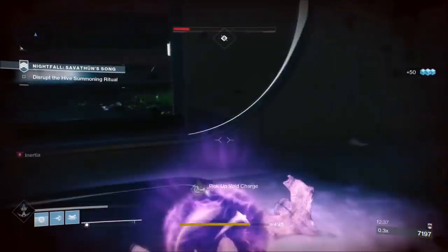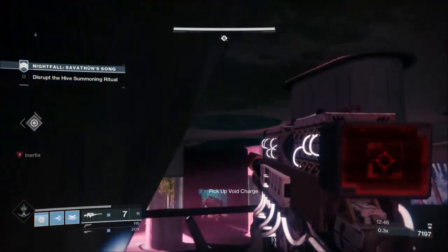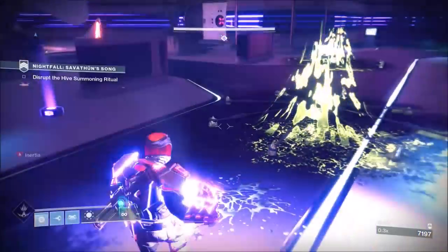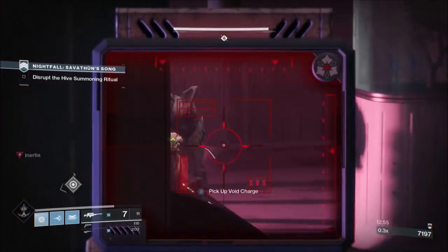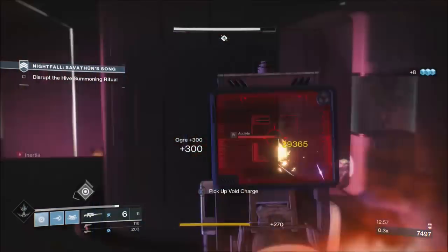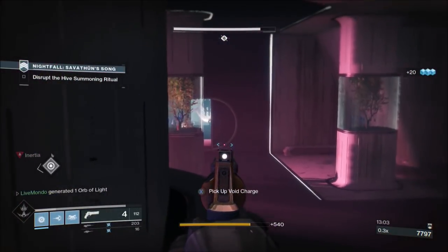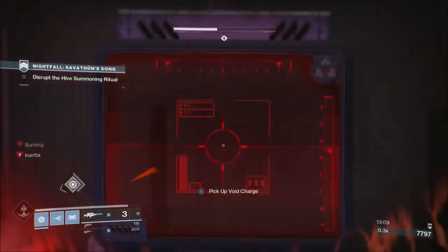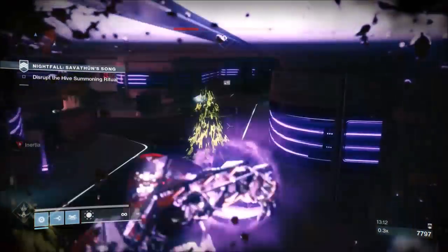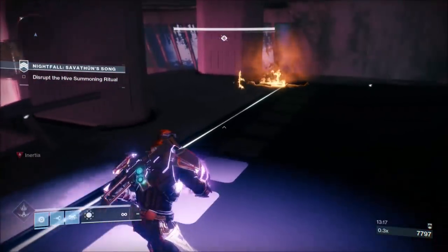Now we're onto the ogre section. Prop your momentum again and take out the ogres and acolytes. Be careful - even though you're kind of safe up here, the acolytes will throw their flame grenades up and they will do a lot of damage. Take that first ogre, then the ogre way back in the room. Work on the acolytes - I try to take the ogre quickly but take too much damage, so I get out, proc momentum again to pick up heavy ammo, then back to it.